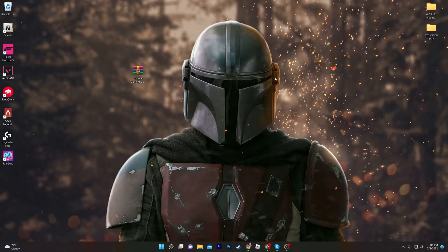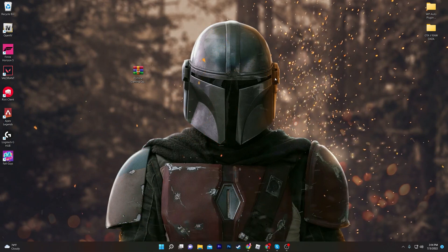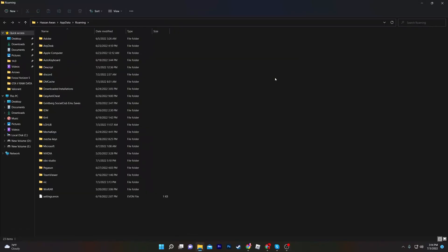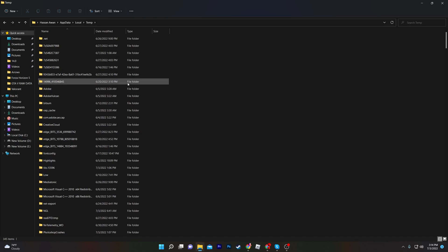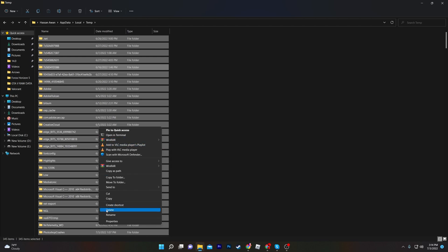First of all, you need to clean all the temporary and junk data from your computer from the previous season. To do it, press Windows + R together from your keyboard, type percent sign, then type 'appdata', then percent sign again, and press Enter. Once you're there, go to the AppData section, go to the Local folder, find the Temp folder, press D from your keyboard to find the temp files, and open up this folder.